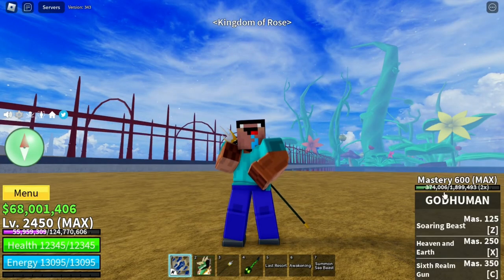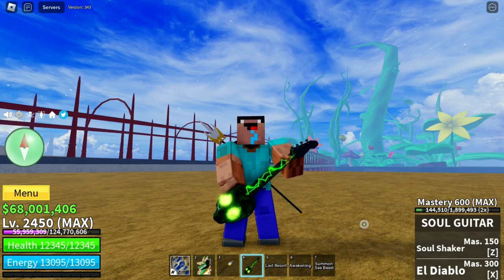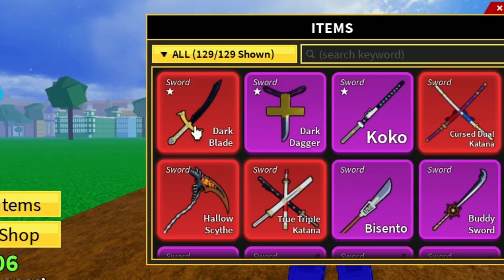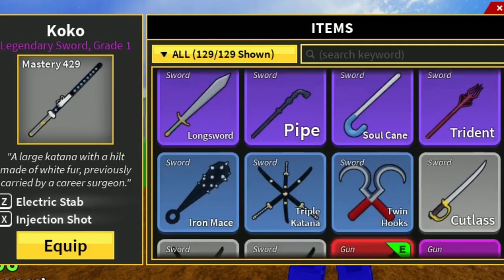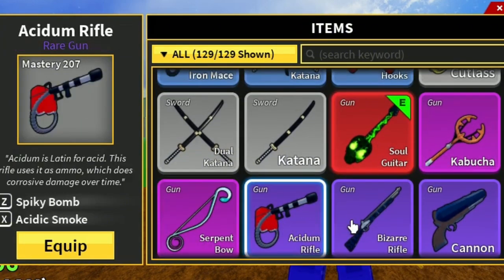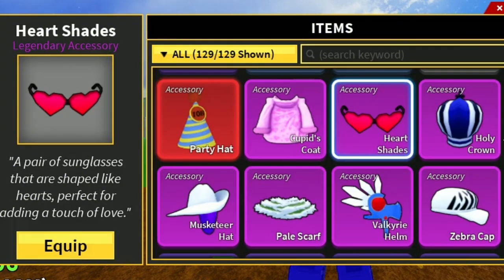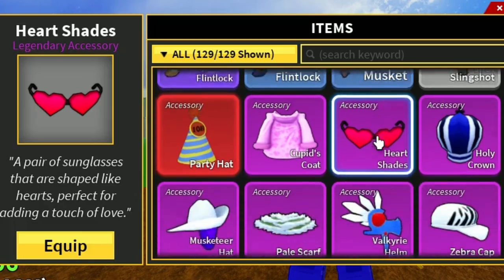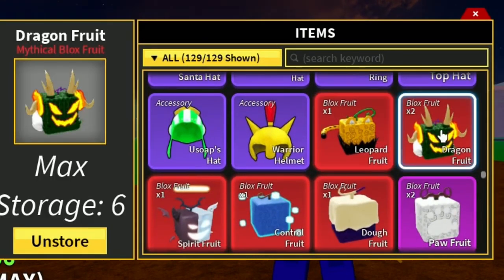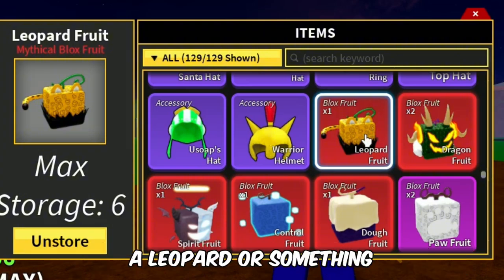Now let's look at inventory. I got God Human with 600 mastery, Dragon Fruit also at 600 mastery, Spike Itraden with 442 mastery, and Soul Gritter at max mastery. In items, I got only Trap Graded swords — Dark Blade, Dark Dagger, and Coco. I got almost every single sword a normal player can get, and 10 weapons total. I got a party hat, Koopy's coat, and hair shades. I have 68 million belly and 7,000 fragments. I also got a leopard, 2 dragons, 1 spirit, 1 control, 1 dog — though I gave a lot away. Join my Discord server for giveaways.